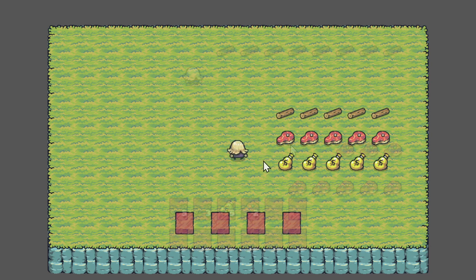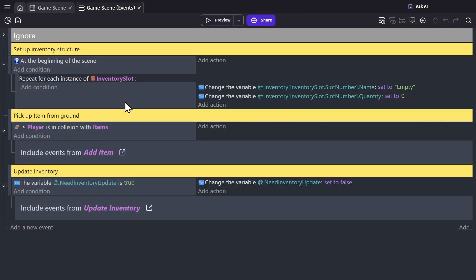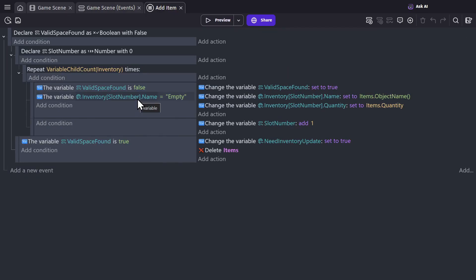Last time we made it so that we could pick up objects and put them into inventory slots, but we don't allow them to stack. The next thing we're going to do is make items stack. In the add item section, or external event, right now we're checking to see if it's equal to empty. It would be nice to just put in OR as the condition for empty OR the same name as the object you're picking up, but the OR condition breaks object picking, so it wouldn't work in this case.